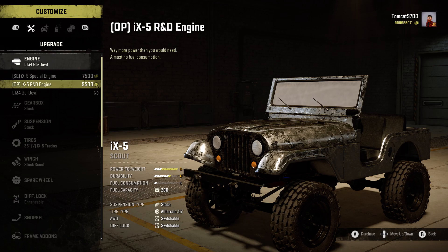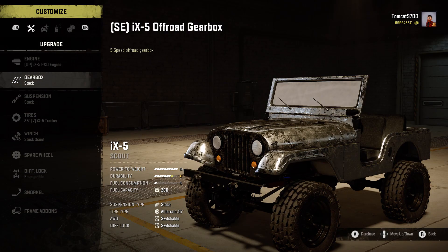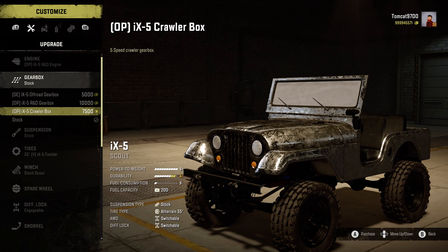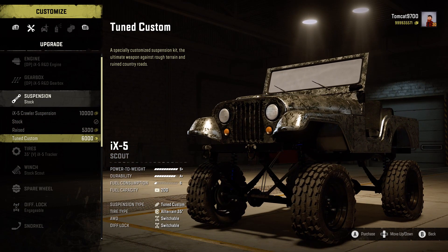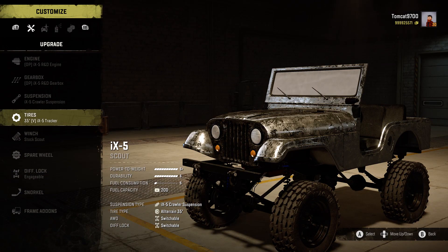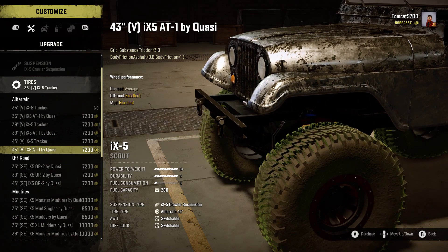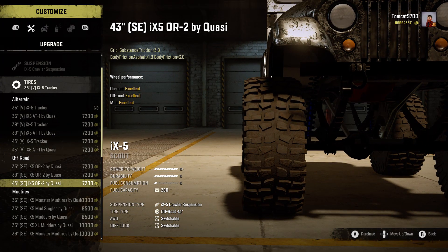Jumping over into the iX5 — the iX5 is a very interesting rig. You can set it up to be wildly, ridiculously fast with the OP engines, or you can set it up with the V or SE designated options, which give you more of a vanilla gameplay experience. If you're looking to use this in a campaign playthrough, I would definitely recommend going with the SE parts. If you go with the OP parts, it might end up being a little frustrating — you might be creeping down a trail and if you get on the throttle too hard, you'll literally just fly off into a tree.